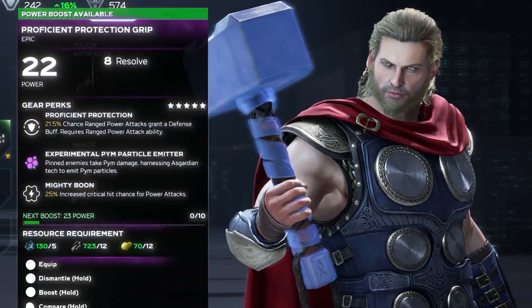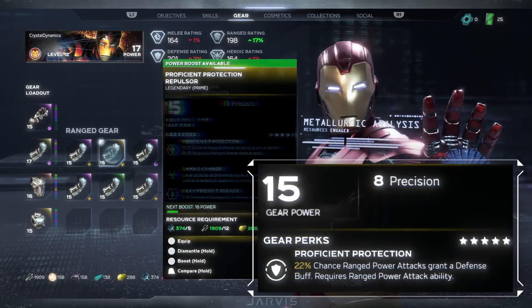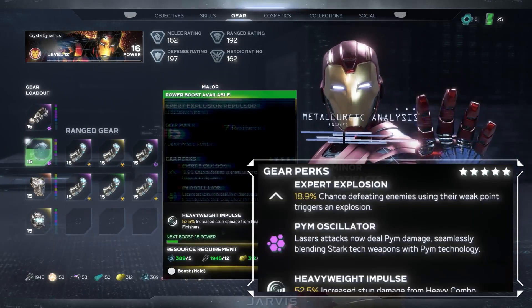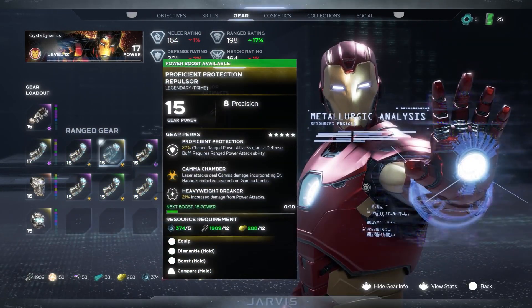Thor has a similar perk called Experimental Pym Particle Emitter: pinned enemies take Pym damage, harnessing Asgardian tech to emit Pym Particles. We've seen a couple perks for Thor now being applied to pinning enemies, and in the last video I discussed how some of Thor's abilities remove the ability to pin enemies, so you'll want to make sure your gear perks match your abilities. The next clip is one where the developers make some of the gear all staticky to prevent us from reading it. The main perk that we couldn't read is Gamma Chamber: laser attacks deal Gamma damage, incorporating Dr. Banner's redacted research on Gamma Bombs.